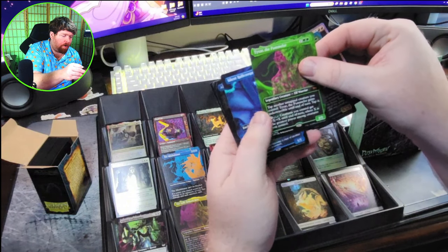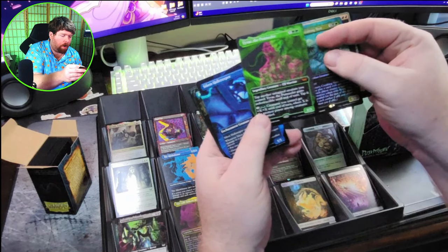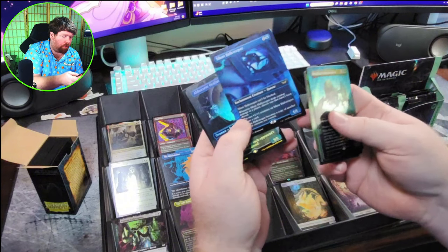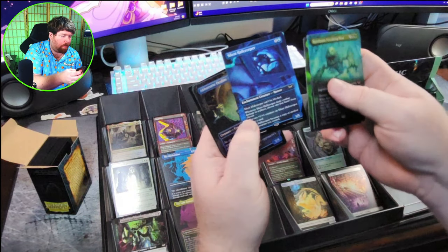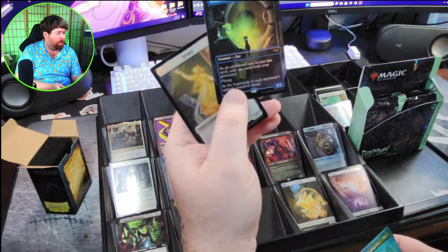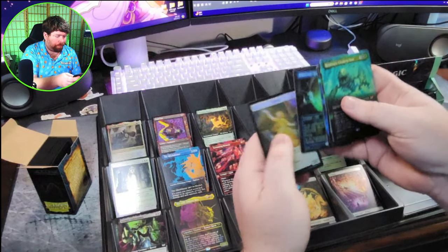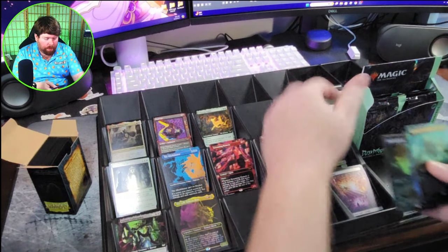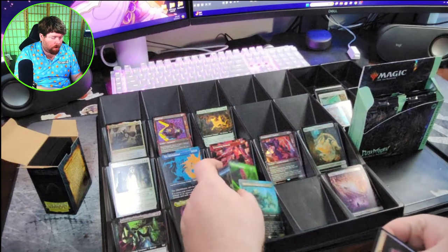We got a Tivar the Pummeler non-foil, but still very cool high contrast. A Full Art Silent Hall Creeper — I think this is actually a really cool card and could really enable some of those Voltron strategies. And then Abhorrent Oculus with the Alternate Art Full Art Foil. Beautiful. Let's sleeve up the Tivar, the Ren Maw, and the Oculus.